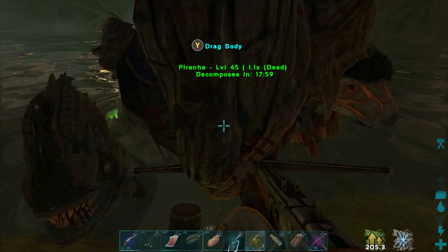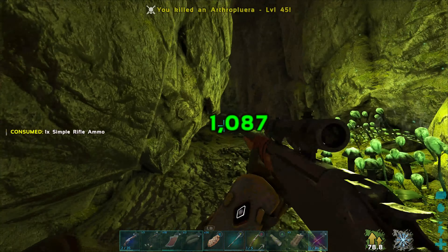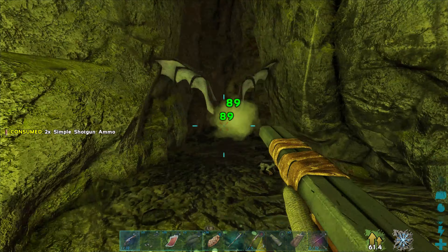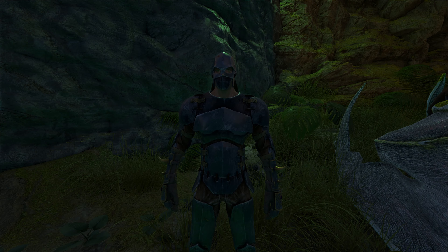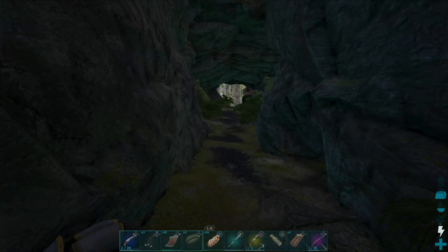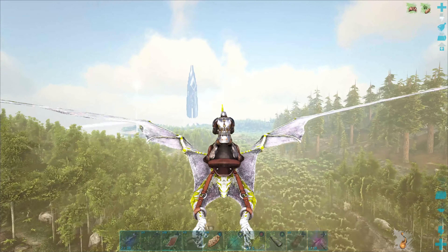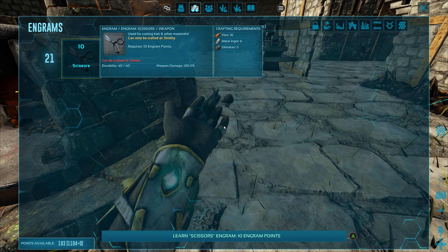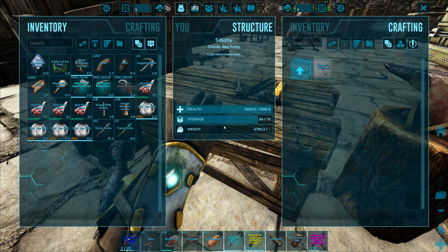We did it successfully! All righty! I'm going to try and give someone a haircut. I need to make some scissors though. What should I give a haircut to? I'm tempted to give a haircut to Bob. I need to make some scissors - five obsidian. Please tell me I've got obsidian. Yes! Scissors, there we go.